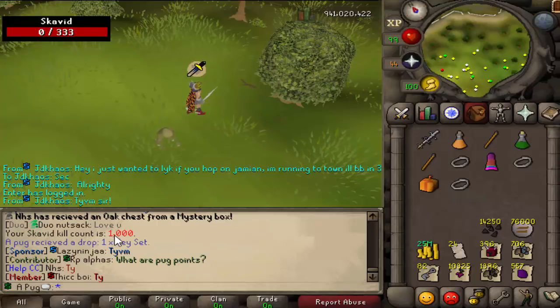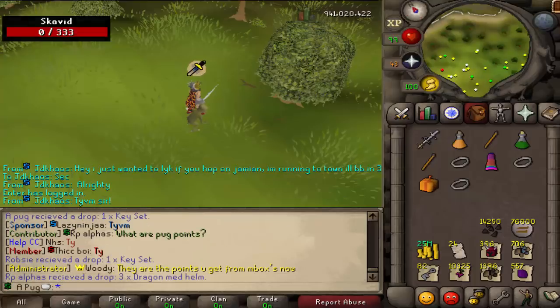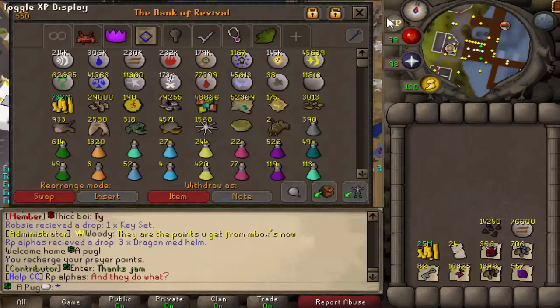So with that we have 1,000 Skuvid kill count. Let's do a loot from 1,000 Skuvid kill count. So for gear, this is what I've been using.